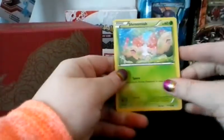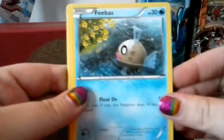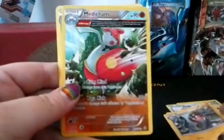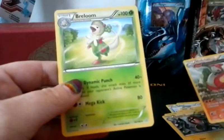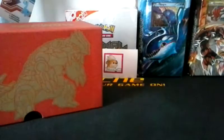To start off this Elite Trainer Primal Clash box, we've got Shroomish, Spheal, Mudkip, Phoebus, Slugma, Lantern, Marshtomp, Electric, Medicham Reverse — and that is a rare card — and our actual rare is a Braylon Standard. Not a bad way to start off the video with two rare cards.